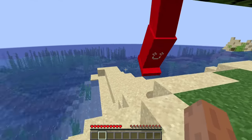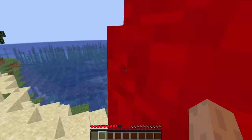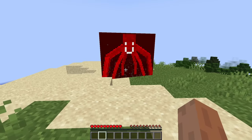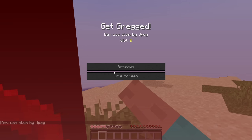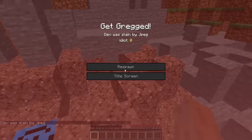Leg. Yeah, this one's just a leg. The leg will pretty much do the same thing as Greg, except it will kick you. JPEG will act just like Greg, except it's a JPEG image of Greg.